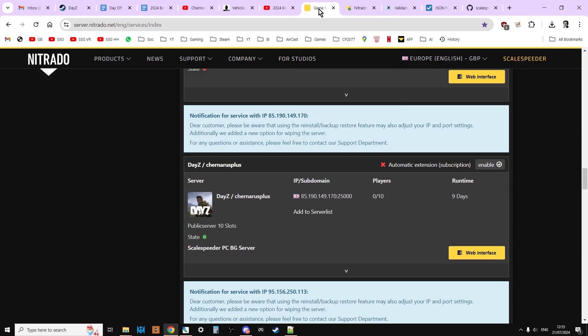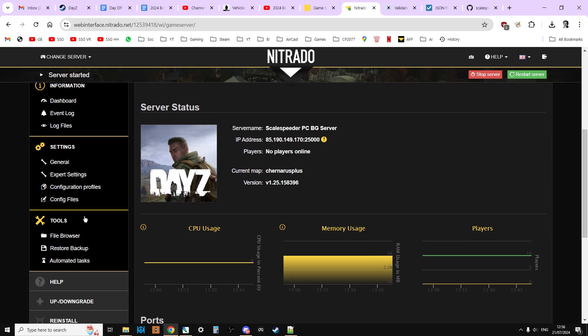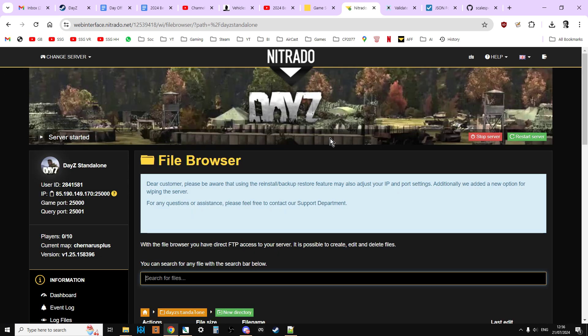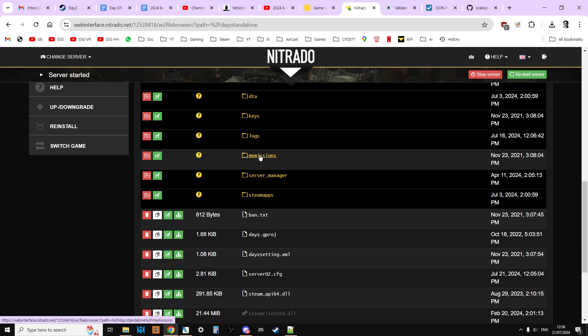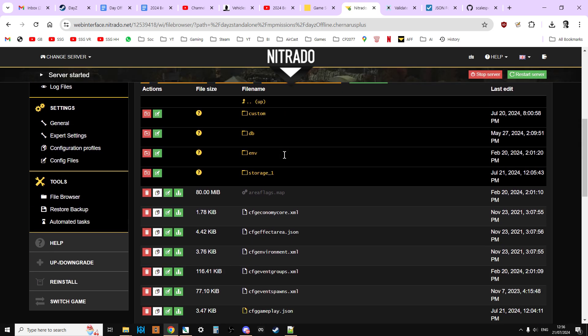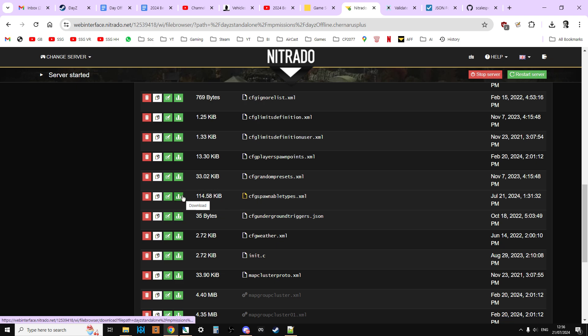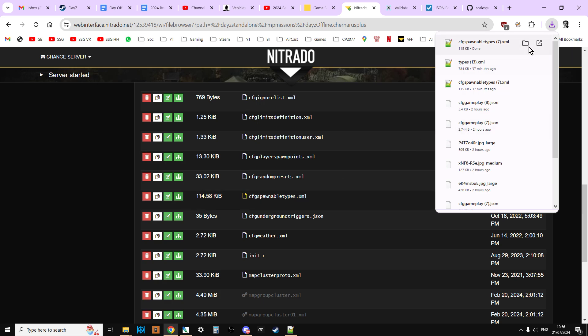The file we're interested in is our CFG spawnable types. So if we go to our dashboard on our server — I use Nitrado as an example because that's where I've got my PC server — we go into the file browser, then into the DayZ standalone, then into the missions folder, MP missions. This is a Chernarus server so I'm going to go into the Chernarus folder; if it was Livonia I would go into Enoch. We're looking for CFG spawnable types. I don't recommend you try to do this on your web browser because it's a little bit complicated, so let's download it.